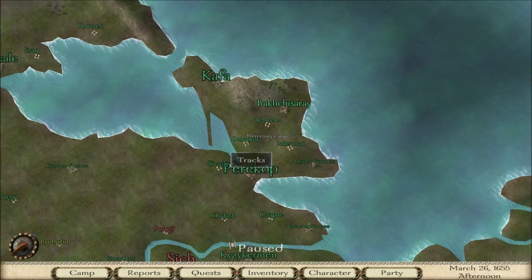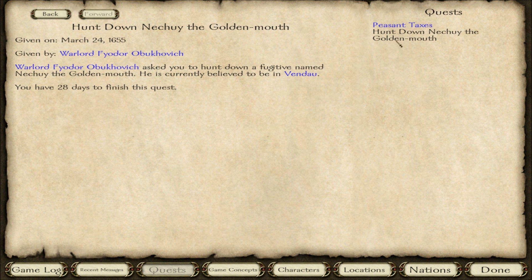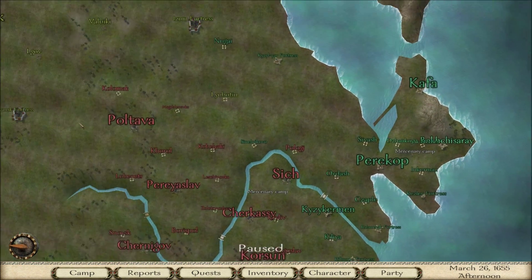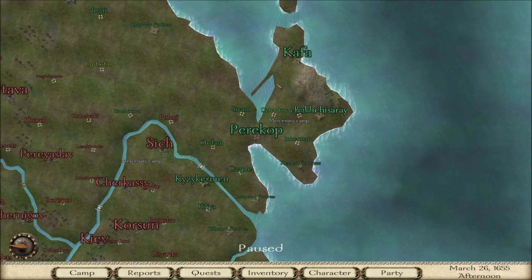Basically where we left off, I have to go hunt down this guy. After that, I'm going to try to get the warlord I'm doing the task for to lower the taxes of the peasants in Samoshai. First, we have to start heading over to Vendaw — I'll show it on the map because I'll never find it.